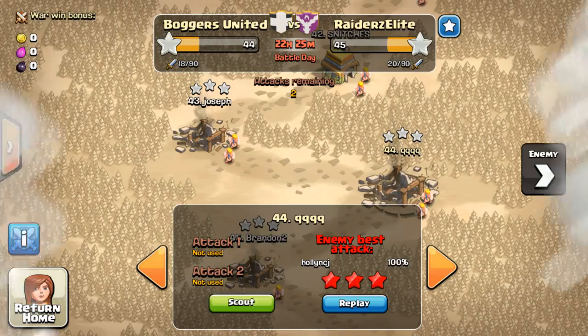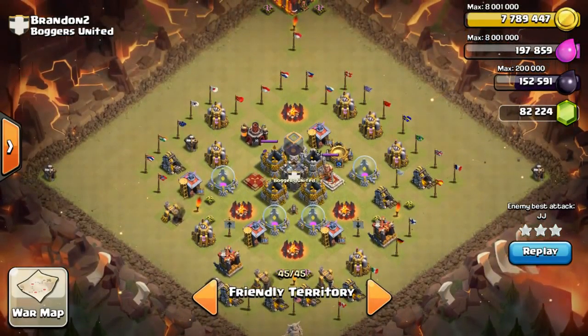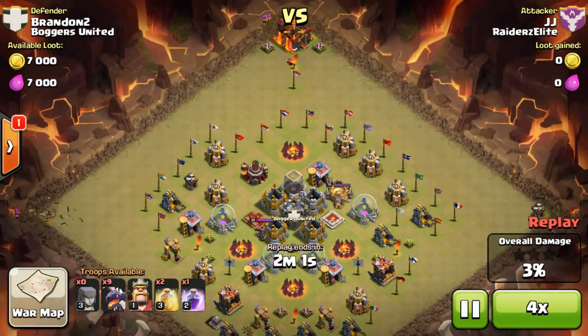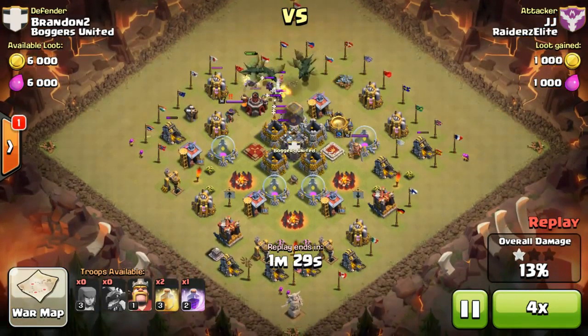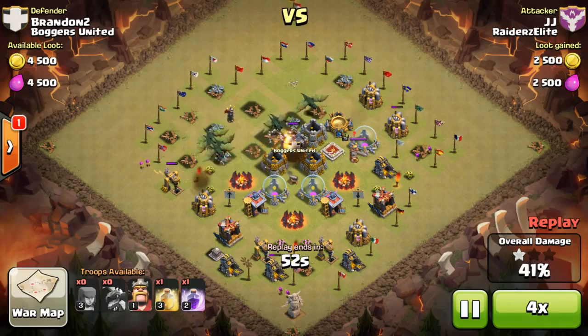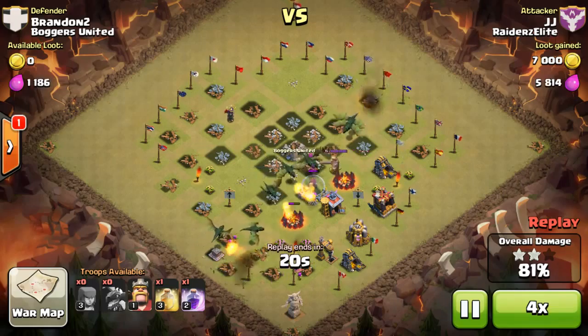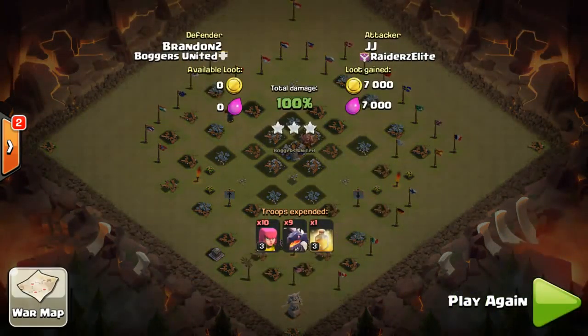We will scout my particular clan mate first. The second lowest is a Town Hall 5, and my second account's base is a defenseless base. As you can see, it's quite obvious that it got three-starred by this guy who used mass dragons, even though this base only had one level one cannon defending. It puzzles me when people use strong troops to attack this weak base, especially when they're using so many dragons — they could just use Barbarians, Archers, or even full Goblins and probably three-star it easily. There are also no traps, no Tesla, no Giant Bomb, not even a small bomb, so it's really easy to three-star this base.